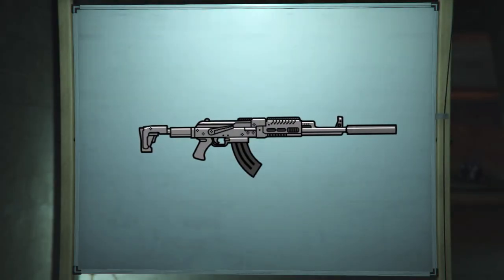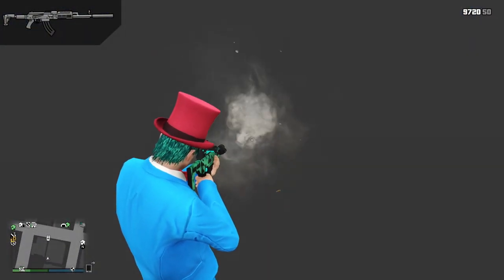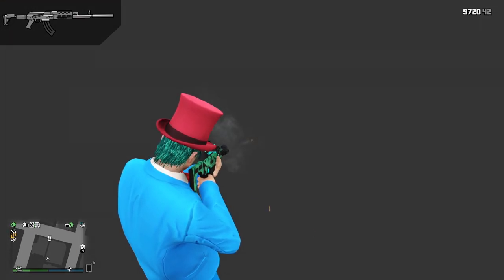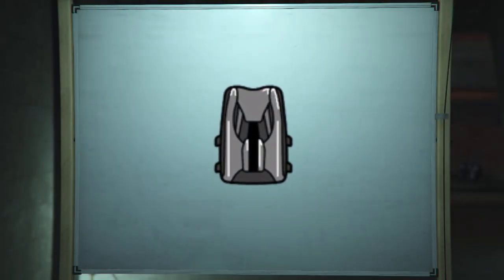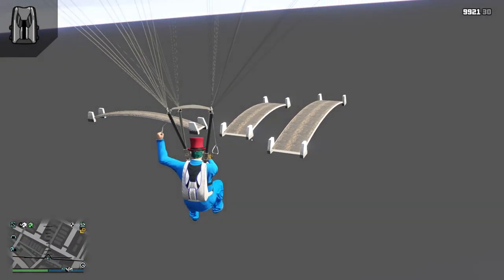You can shoot your gun at any surface to test if it has collision. If you see a bullet impact, then it has collision. If you don't see a bullet impact, then it most likely doesn't have collision. I would recommend that you put a silencer on your gun so as to avoid attracting cops. A parachute can be used to get to underground structures, such as interiors or other unused stuff like this bridge.